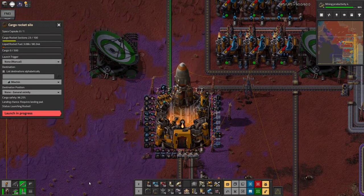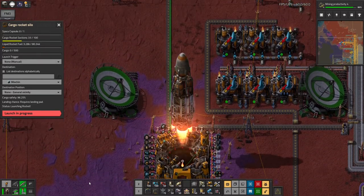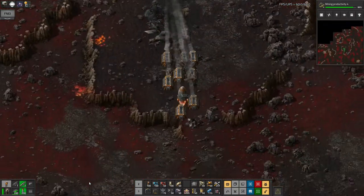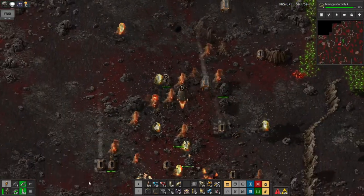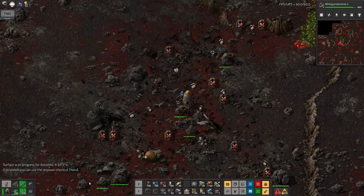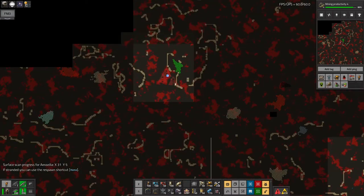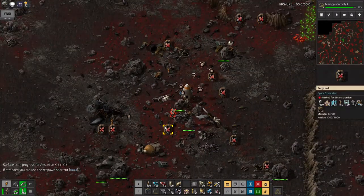Here we go — off to planets unknown. Unfortunately the rocket didn't make it; it crash-landed on arrival. It turns out I'm not quite SpaceX at this point and I haven't really learned to land my rockets properly. It was also a bit of a trek away from the point where I've got my base set up, which is a bit of a pain.